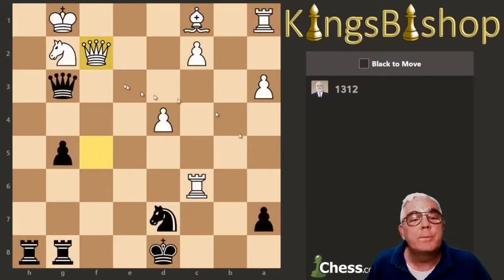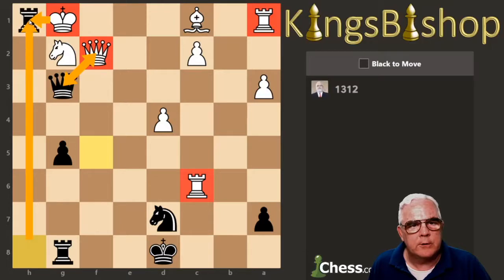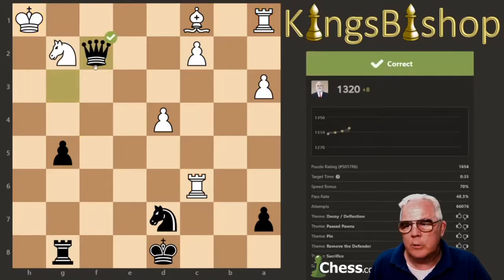Let's look at the next one. King, Queen. He can take my Queen. Undefended, undefended, undefended. The Queens are attacking each other — he's attacking me but I'm attacking him. His Queen is defended, so what I can do is attract the King away from the defense of his Queen by giving check here. And then I win the Queen. Bada bing, bada boom.